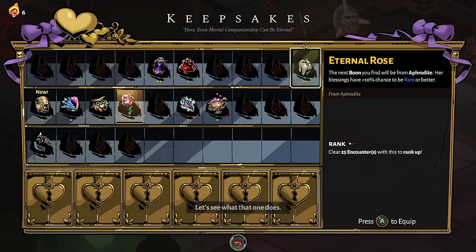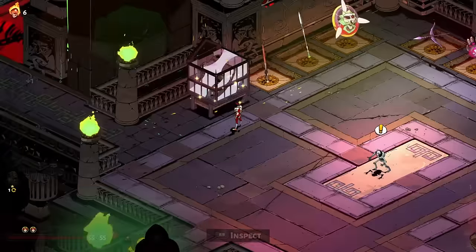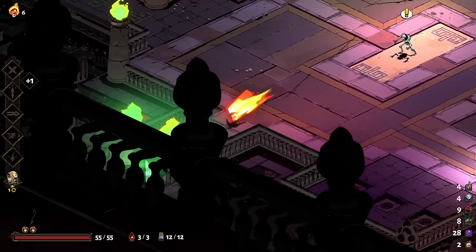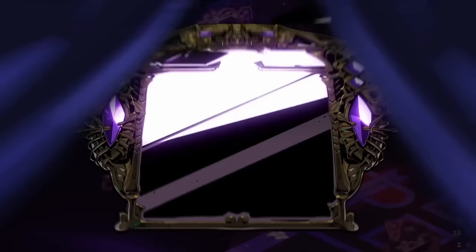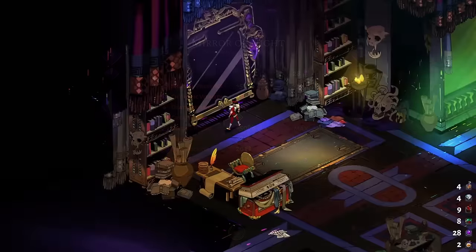The best keepsake for the rail in this instance has got to be Zeus — easily, not even a question. Now there is a chance we'll get screwed and cannot get Zeus's attack, in which case we're going to have a bad time. There's a good chance we will have a bad time because of that. Here's the mirror in case you missed the last episode — pretty much doing the best we can.